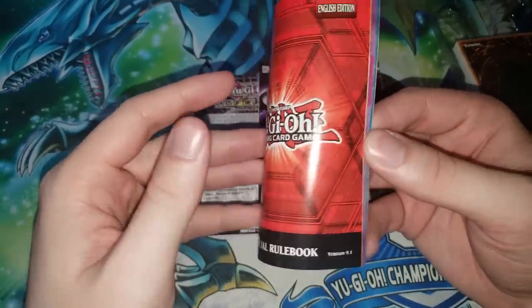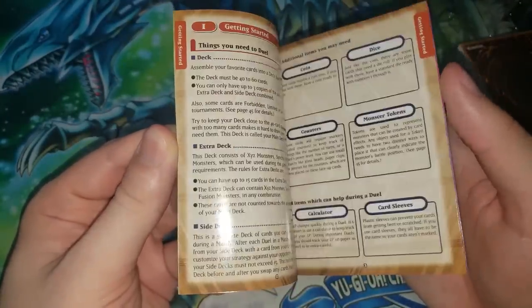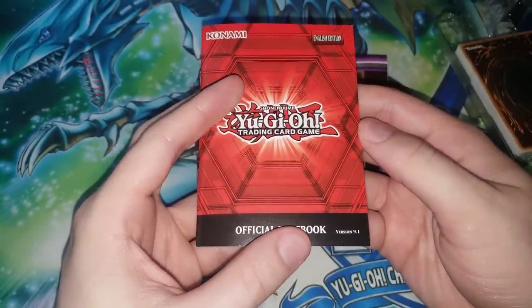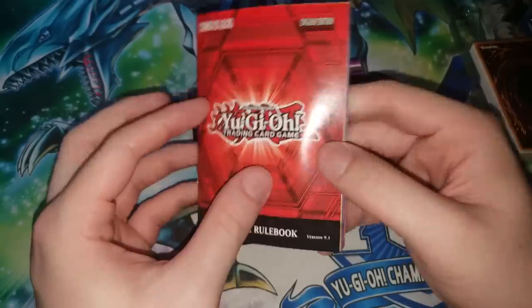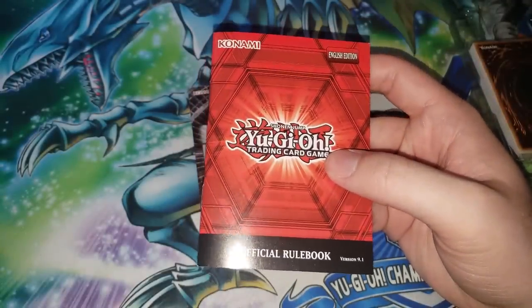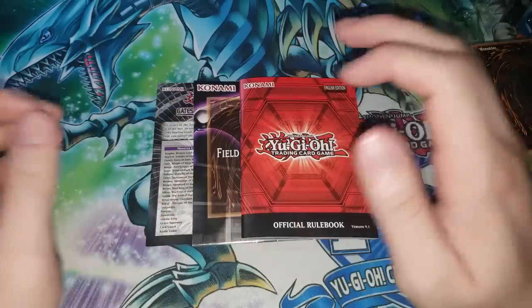Looking at the rulebook, it's version 9.1 — but wait, there are no Link Summons mentioned. Pendulums were the most recent addition in this version. The current version has Link Summons, so this is strange. This is a re-release, and this is not what the rulebook edition was when this originally came out, because back then there weren't even Pendulum monsters. So maybe these have been sitting around a warehouse or got delayed for re-releasing. I'm very confused because it is a new edition of the structure deck, but it seems like a very delayed re-release.